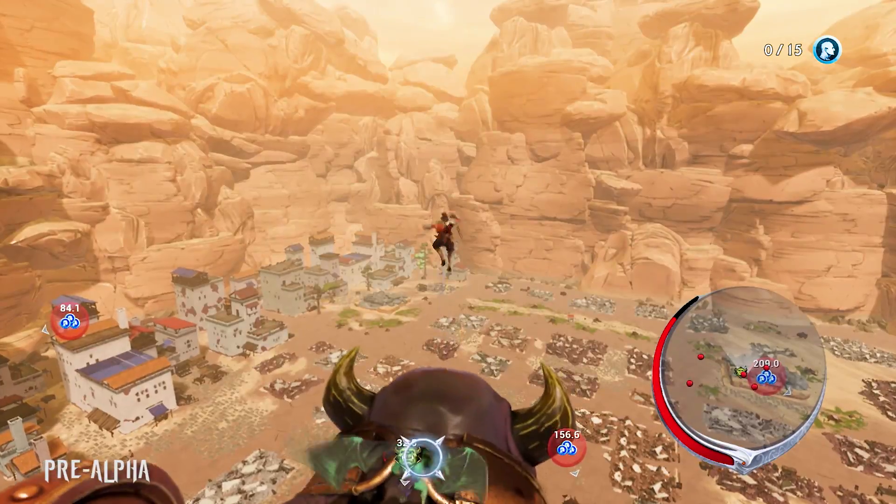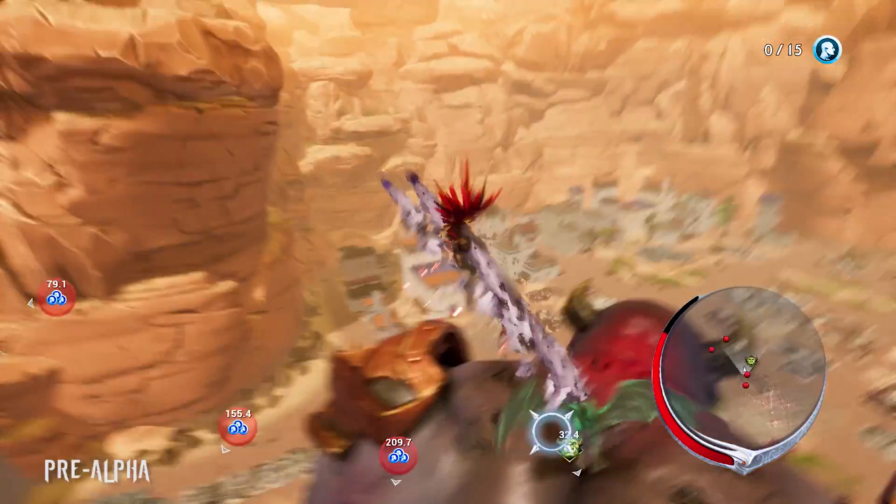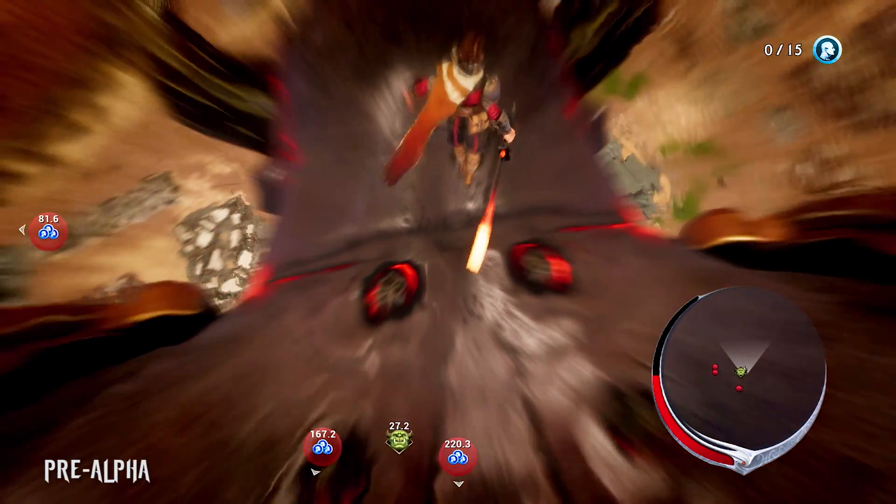He climbs up the back of the ogre and is presented with one final challenge: staying up there long enough to take out its remaining armor. First, he removes the helmet, and then the collar. With these two obstacles out of the way and its neck exposed, Avil can finally go in for the kill. And so, the second ogre falls.